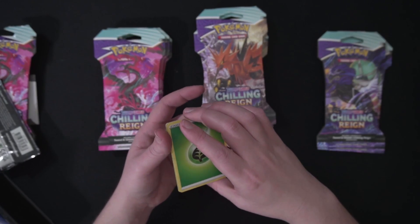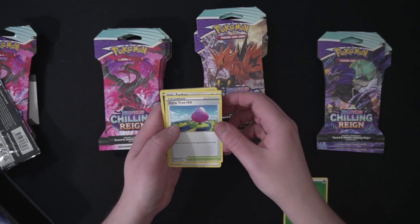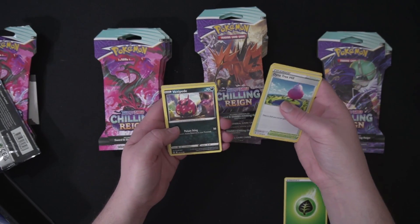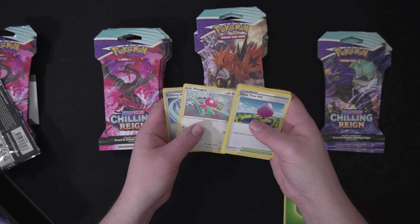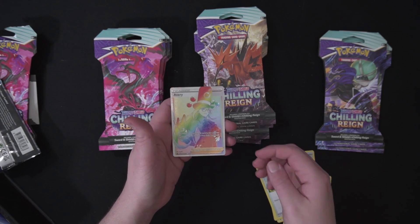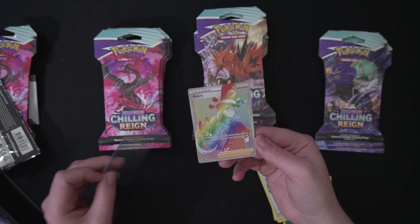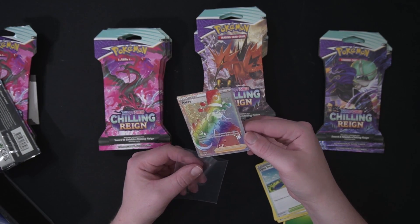We have a green-and-white code card here, so let's see what we start off with. It's Vanipede, Sphere, Oregon, Echoing Horn — oh god. All right, we're just jumping straight into Secret Rares, all right. Avery Rainbow, very cool.